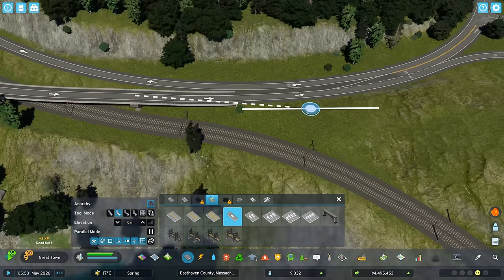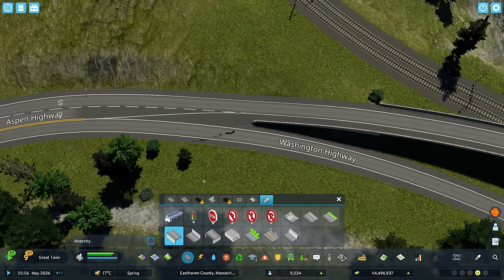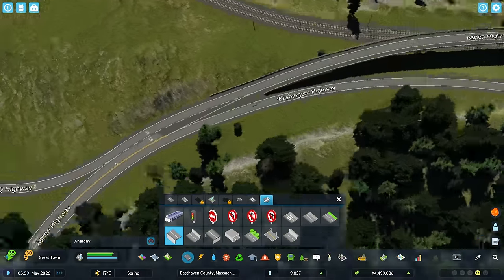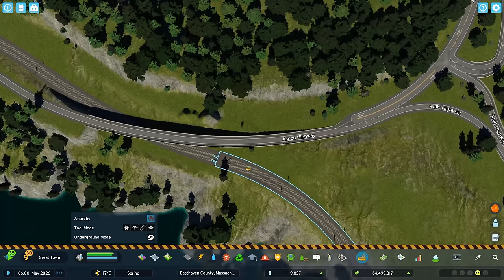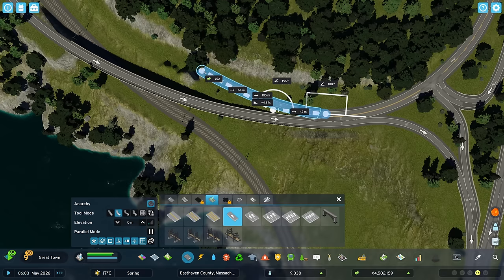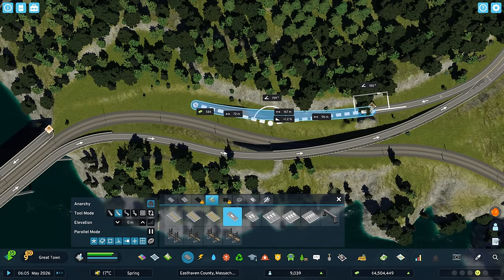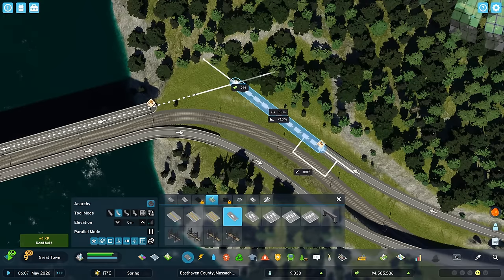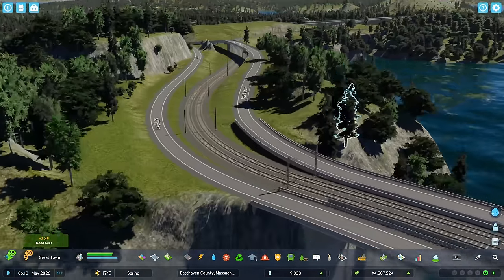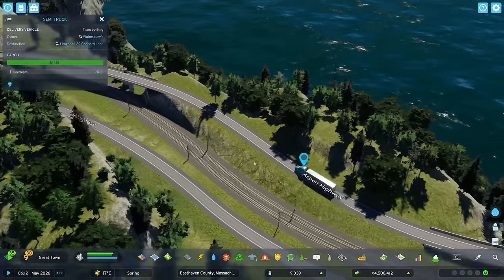10.5 percent grade — that's pretty steep but not unreasonable. I'm wondering if I can fix the glitching by adding key walls. By having a slightly sharper turn for this road, things are working out. The final connection needs to take place now. Is this going to work? It's going to work! And we've got our first vehicle on the new route — a semi truck transporting beverages to Limsa Bar on Concord Lane, which is an industrial facility out in Northport.